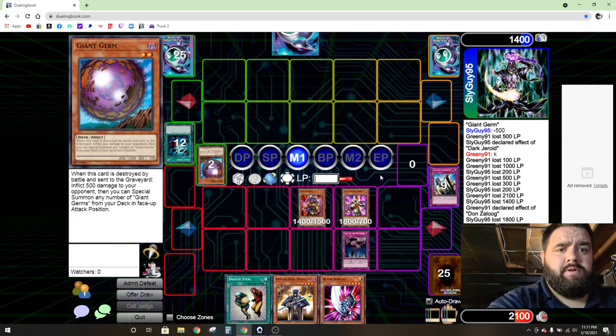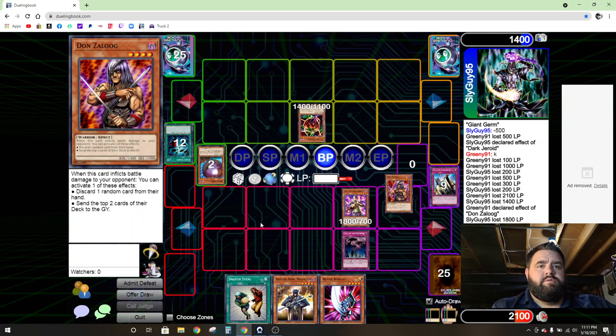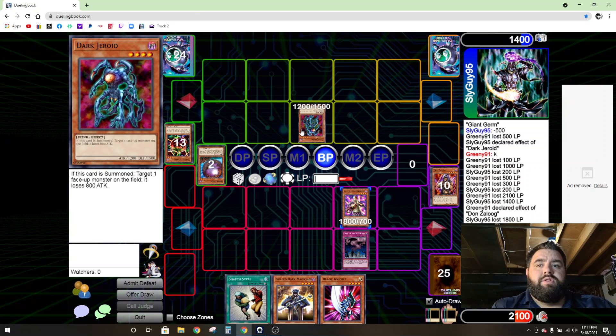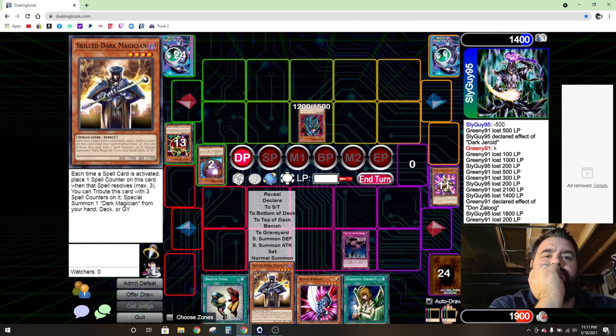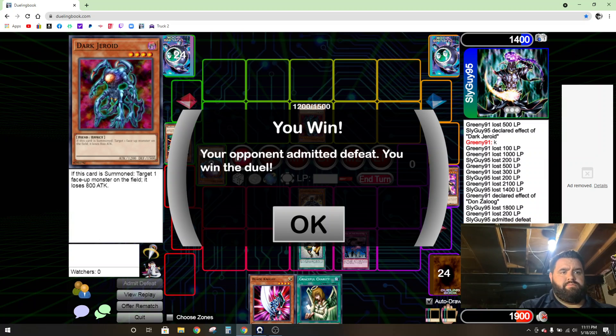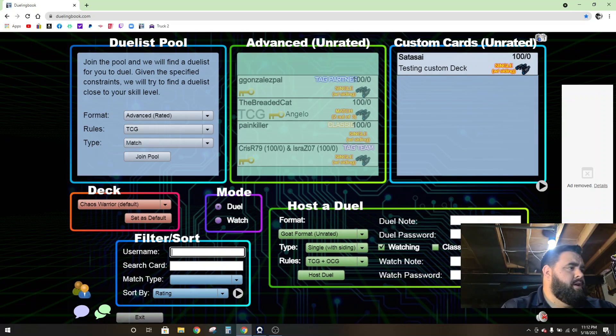A dope thing about goat control — you can play this card. This guy just drew the best card he could have drawn. What could you possibly get? When this card is summoned — wow, okay, interesting. That sir is game. Normal summon, snatch steal — GGs, that's all she wrote. Easy. How long was that recording? Nine and a half minutes. That's it, I'm out. Let's get some sleep y'all, peace.